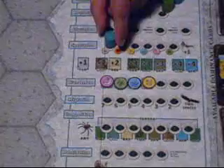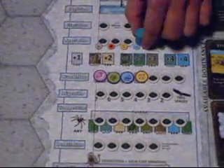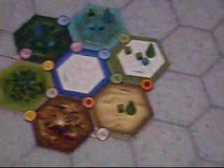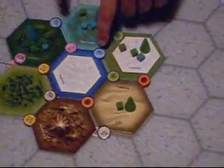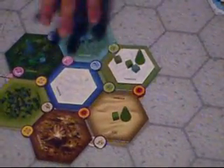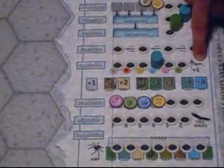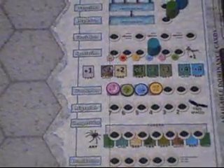Speciation: you choose one of the elements matching your placement space — so if I chose water, I can choose either of these waters — and add new species cubes to all adjacent spaces. The amount you add is indicated on the board; at tundra you only get one, but on wetlands and sea you get four cubes. The insect special ability is that they get to add one cube to any location on the board.